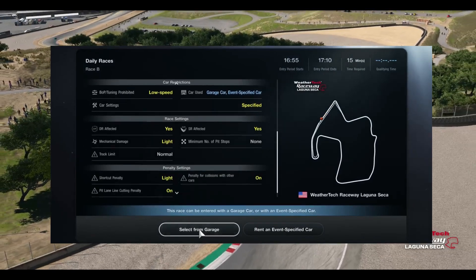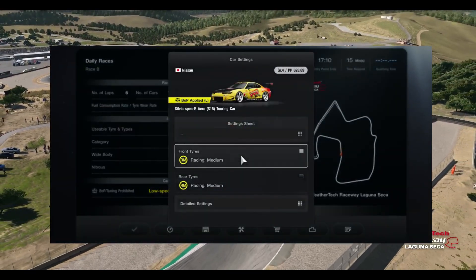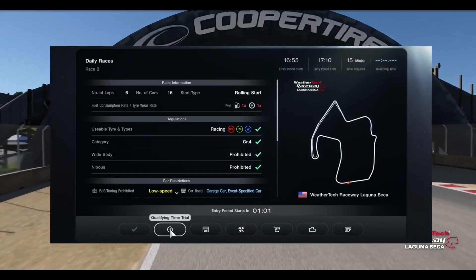Daily B is at WeatherTech Raceway Laguna Seca in Group 4 with BOP on racing soft tyres for 6 laps. Wear is 1x fuel and 1x tyre.